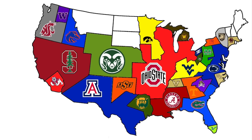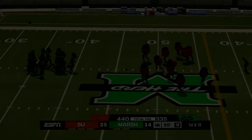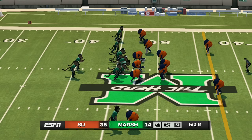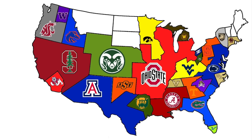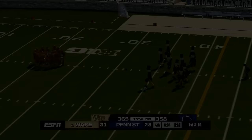The arrow points southwest so it's Syracuse vs. Marshall. The Orange show up to play in their first game, dominating Marshall 35 to 14 and picking up all their land. Marshall's run is over.